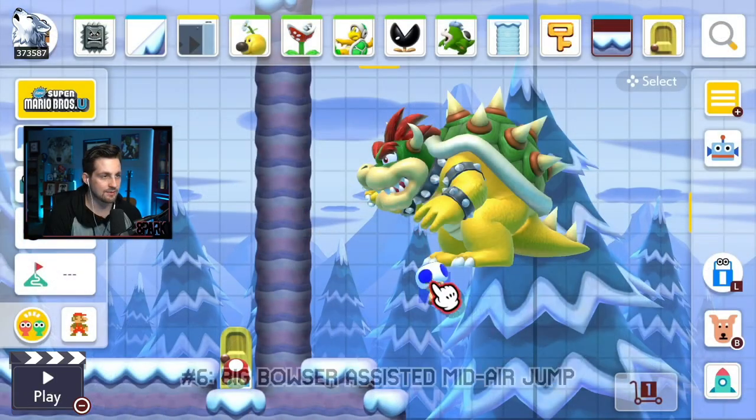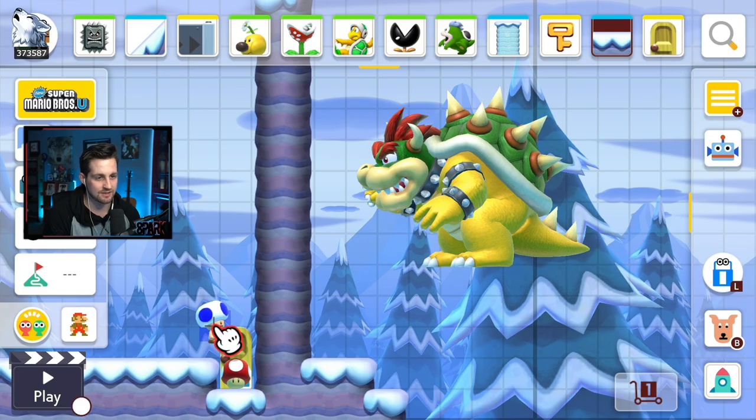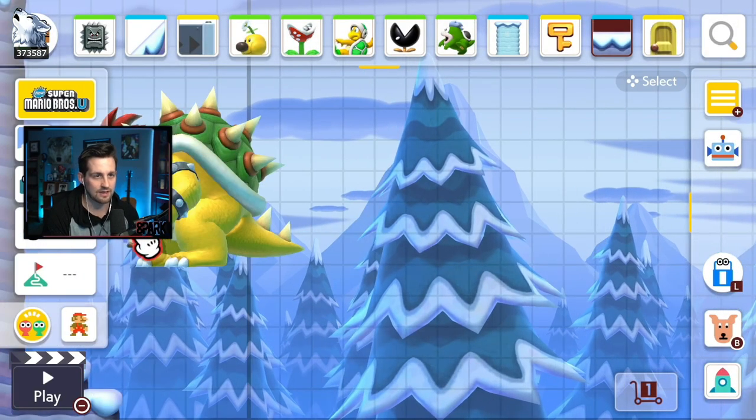Loafing on the job! Glitch number six: when we come out of this door, we can actually do a midair jump off of Bowser. As you see, we jump as soon as we leave the door and we actually do a midair jump.